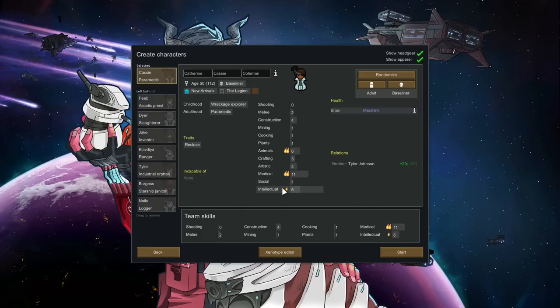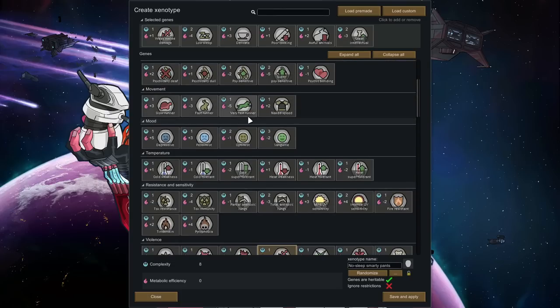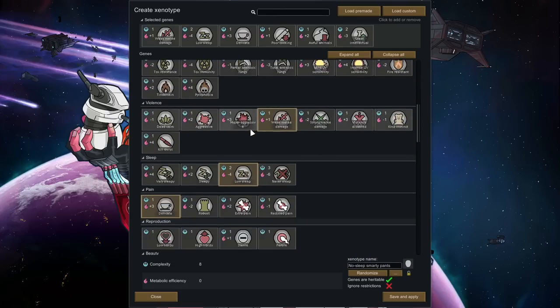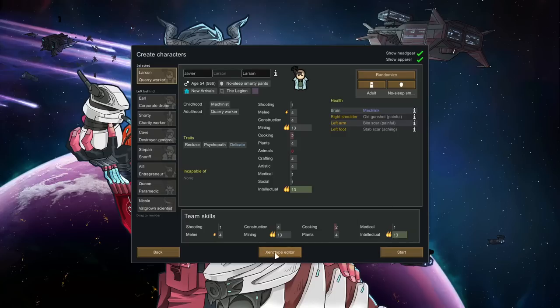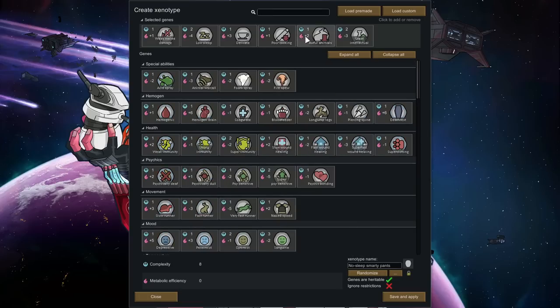Now here's the fun part — I'm going to find a person that we can start a single-person colony with. They're going to have to be a pretty special pawn. I have created a xenotype. If you haven't gone through this menu yet I suggest you spend a few minutes here — you can access it right down here at the bottom in the xenotype editor. I made a custom one, I'm going to load that up. It's called the 'No Sleep Smarty Pants' — a pretty self-explanatory title.